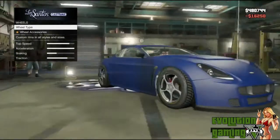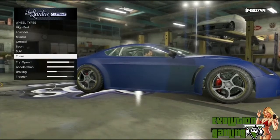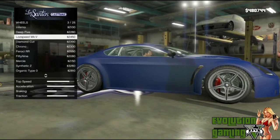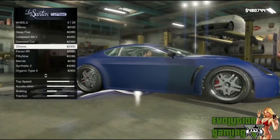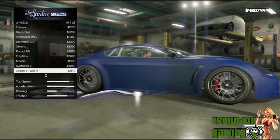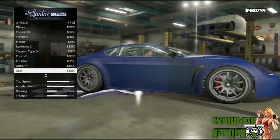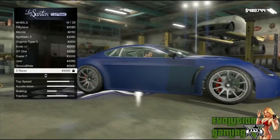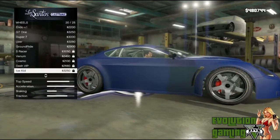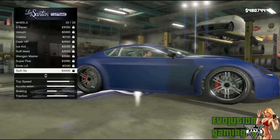For wheels, you can choose wheel type and wheel accessories — we'll go with wheel type first. It's a tuner car, a sport car. Going through the sport rims: Inferno, Deep 5, Law of Speed, MKVs, Diamond Cut, Chrono, Garage ERRs, 59s, Mercy, Synthetic Zs, Organ Type 0, Endo V1s, GT1s, Duper 7s, Oozers, Ground Ride, S Racer (locked), Venom (locked), Cosmo, Dash VIP, Ice Kid, Rough Weld, Wagon Master, Super 5, Endo V2, Split 6, and standard ones.